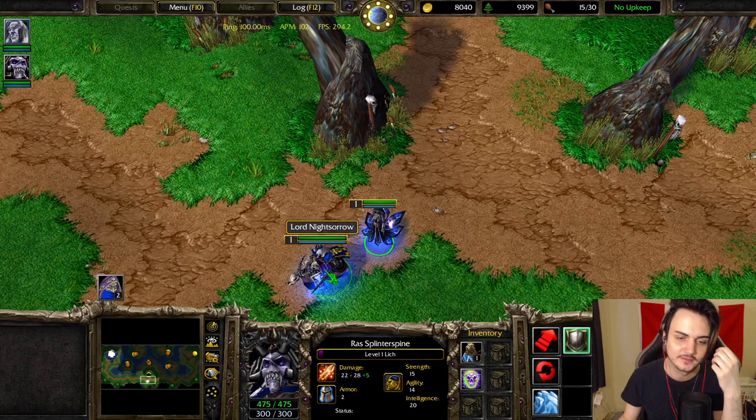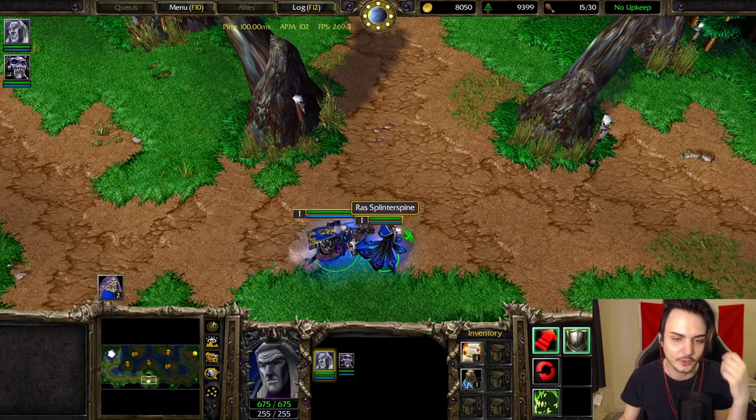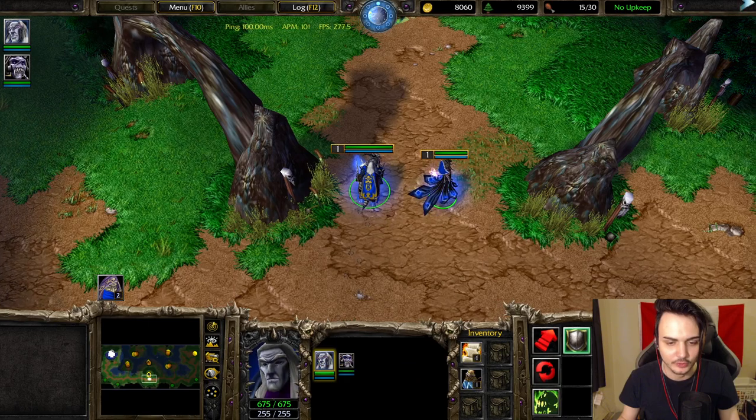Everybody has their own little tricks and tips and way of playing the game. Personally, what I do is I get those two heroes together, and when I'm about to do a coil nova and my two heroes are selected...